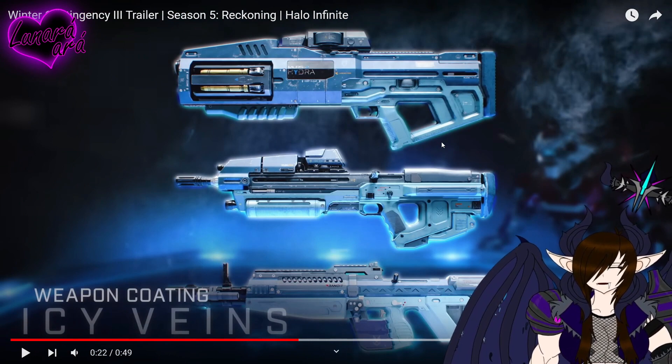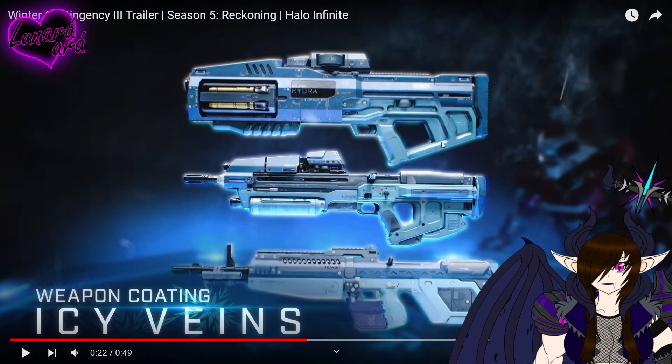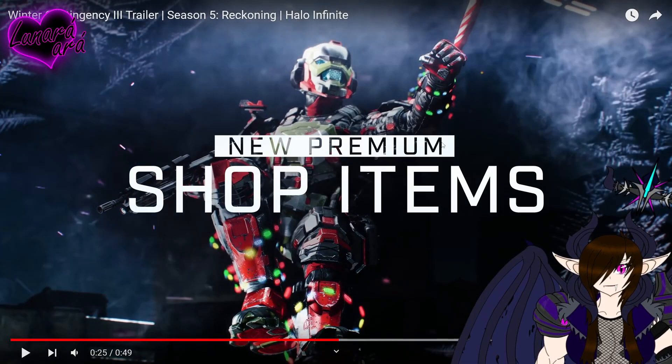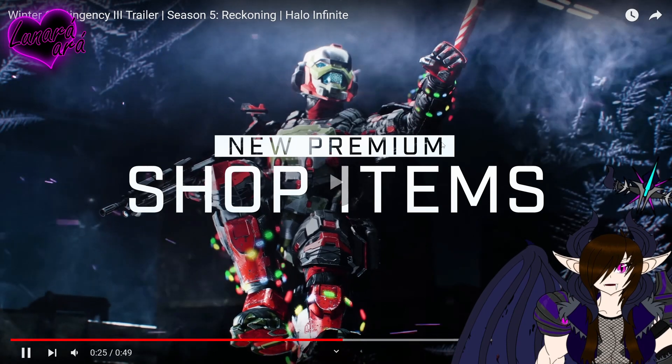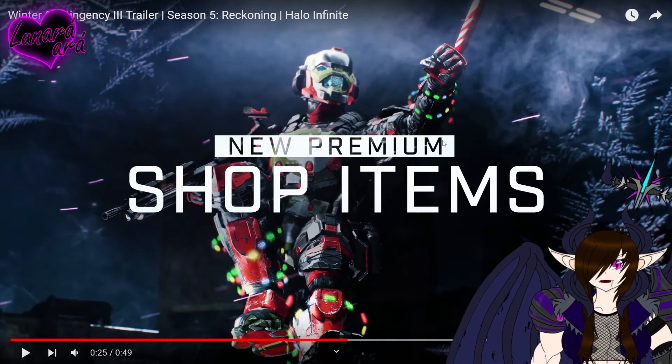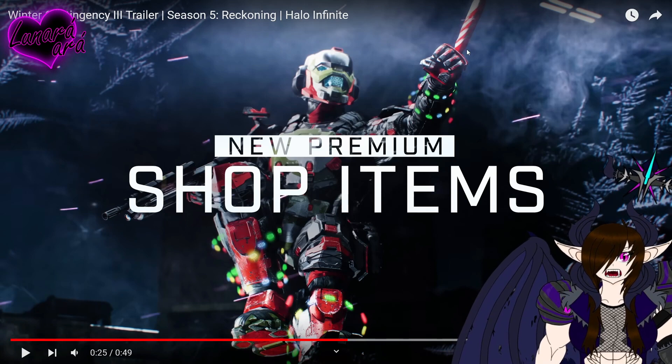Weapon coating Icy Veins — okay. New premium shop items — oh of course. But these look so good — you can get Christmas lights for your Spartan, and like a candy cane grapple hook. That's awesome.